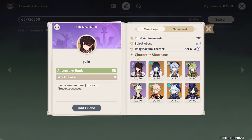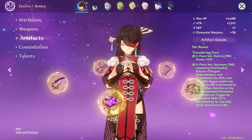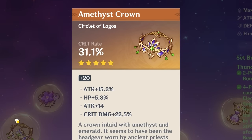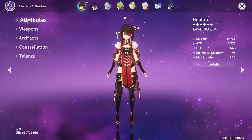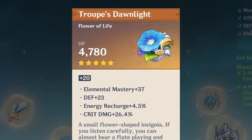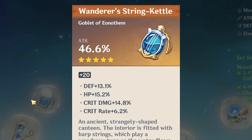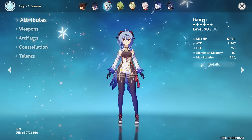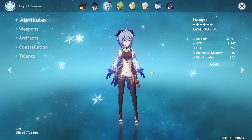Next is Lika, who wants Beidou and Fischl reviewed. Beidou has a lot of attack on four-piece Thundering Fury — great. Nice pieces, 15 attack and 22 crit damage on the feather. Constellation 2, triple crowned. That's a really nice Beidou — props to you. Then Fischl: also a lot of attack on Thundering Pulse, four-piece Wanderer's Troupe. Attack goblet is not what I expected to see, but a nice Fischl overall. Try and get a prior damage goblet if you can.